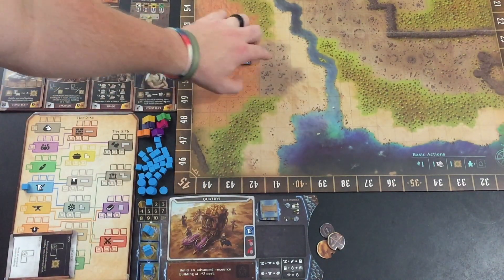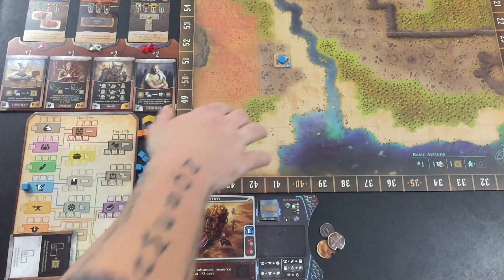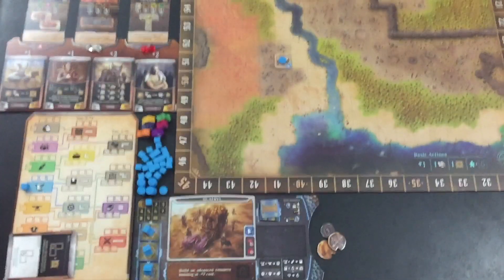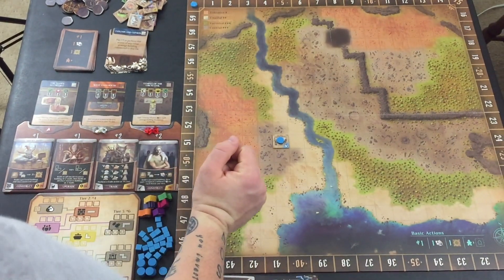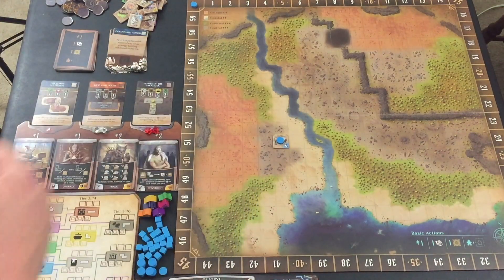I do have to start on this space because it has a number there. In a two-player game, this would be a space you could start on — and the other twos are right here. In a two-player game you start there and there. In a three-player game you'd start in those two plus one more here, and in a four-player game somebody would also start there.